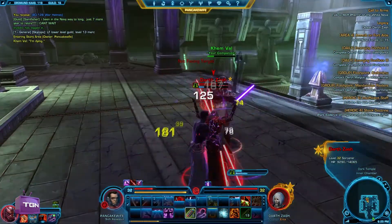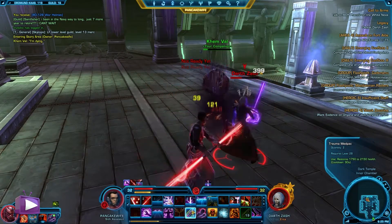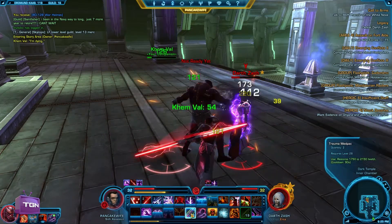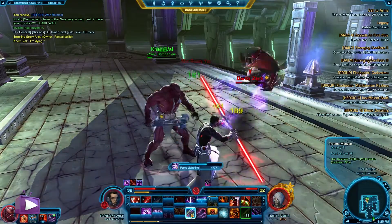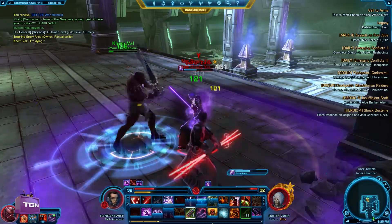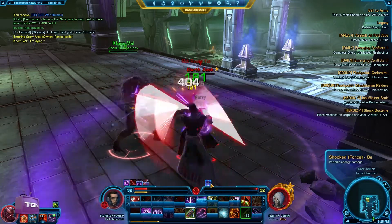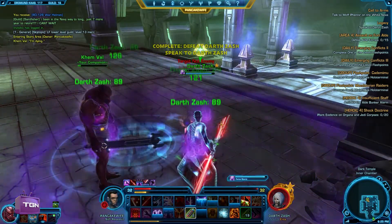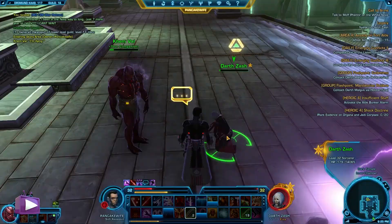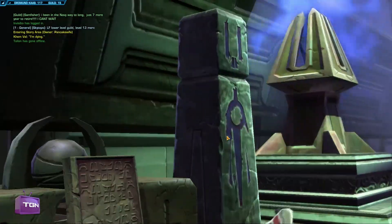This fight with Lord Zash is very difficult because she has a lot of area effect attacks where she's taking down both my tank and myself. Normally I would sit back and fight her from a distance, but what I'm doing here — as you saw — I used Channel the Force, because I want to continue to interrupt her attacks with both Jolt and Electrocute. I need a second Electrocute in order to keep Kem Val alive. The only reason I'm able to do this is because she's using her normal attacks and Force Lightning against Kem Val, because if she's attacking me primarily, I'm screwed.